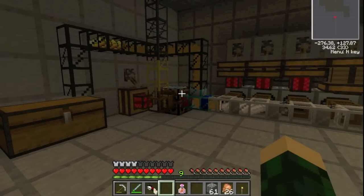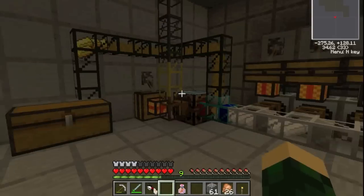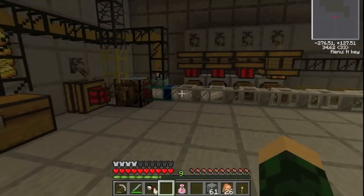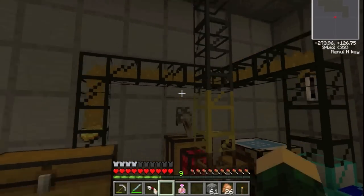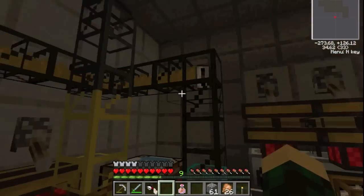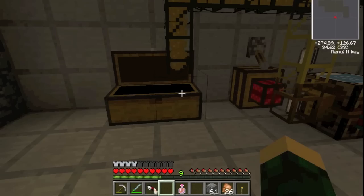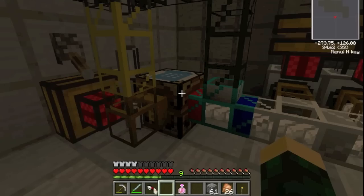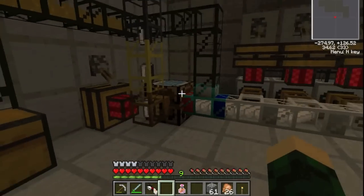I'm working on my tin factory and one of the centrifuges just finished, so this is the first time I've seen it releasing all the materials. This diamond pipe takes the things that aren't tin and puts them into this chest. The things that are tin go into here and get crafted back into more of these empty canister things.